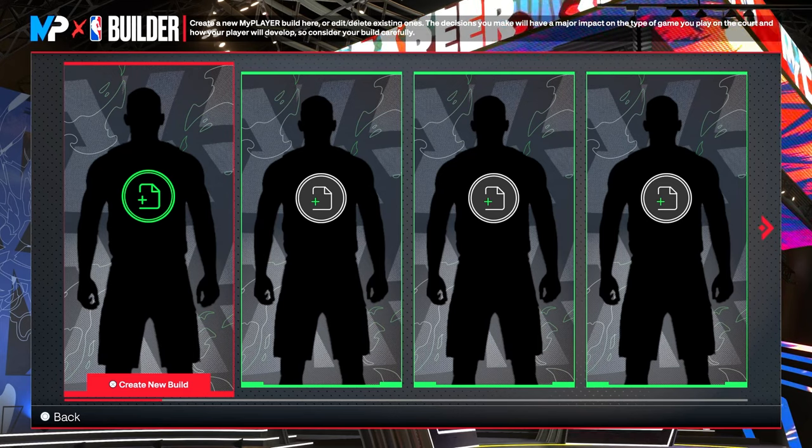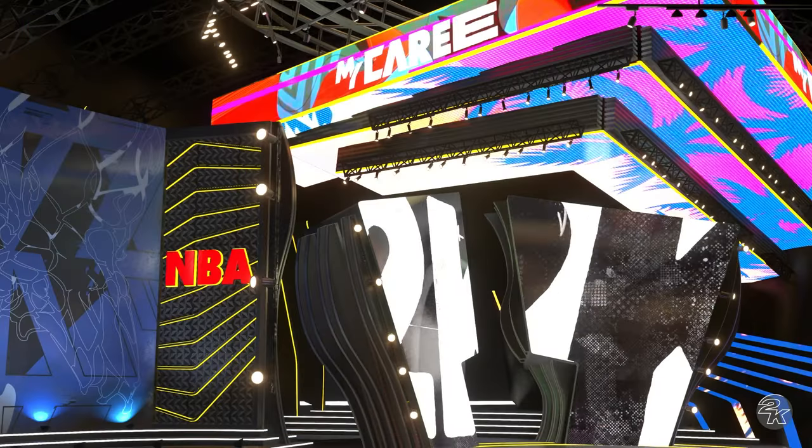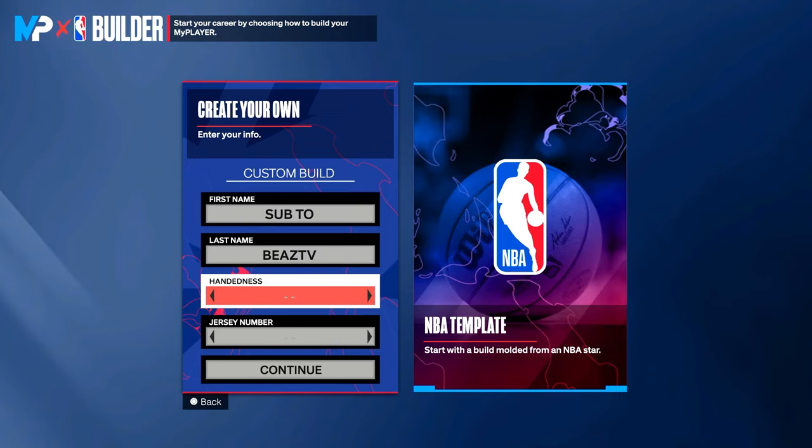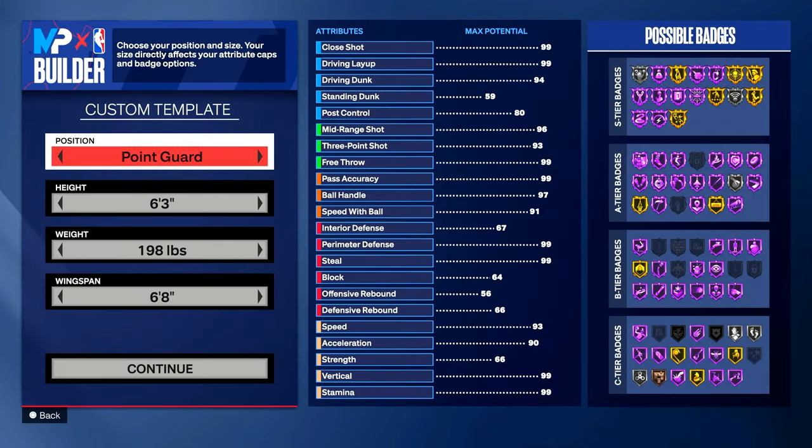Let's go ahead and start building the GOAT himself — Michael Jordan. We're gonna click on 'Create Your Own Template.' First you're gonna do your first name and last name — I did 'Sub to Bees TV,' so you should probably hit that subscribe button. Handiness: I'm gonna choose right hand. Jersey number — it's only right that we choose jersey number 23 for Michael Jordan, the GOAT. Let's go ahead and click continue.